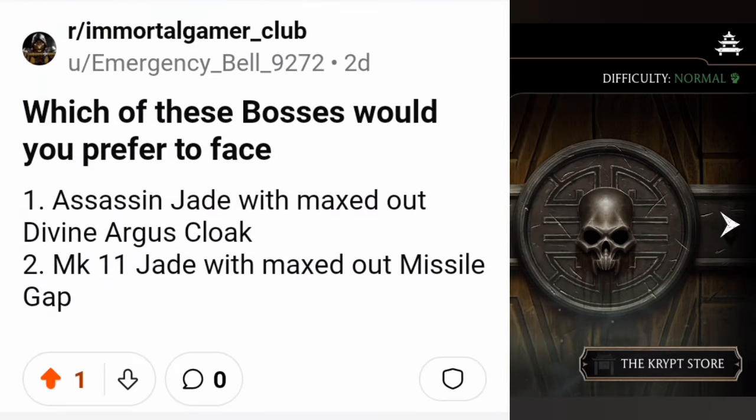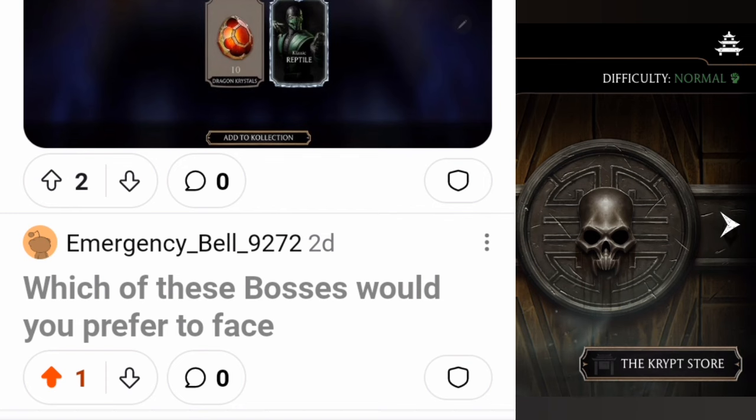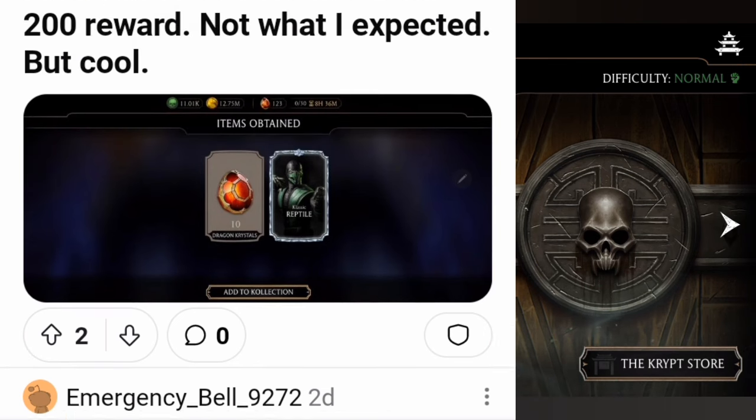Which boss would you prefer to face: Assassin Jade with maxed-out Divine Argus Clock, or McLeane Jade with maxed-out Missile Gap? Neither of them, please! There should be a third option — none of them. Why would you want to face either? That would be absolute hell.